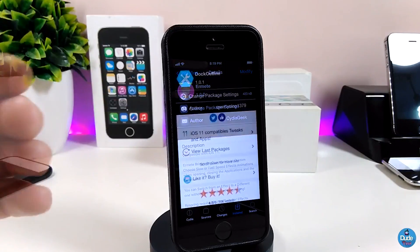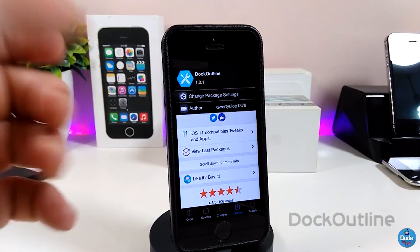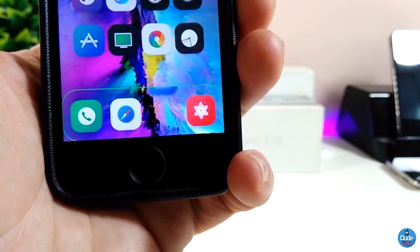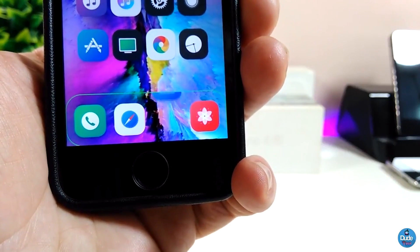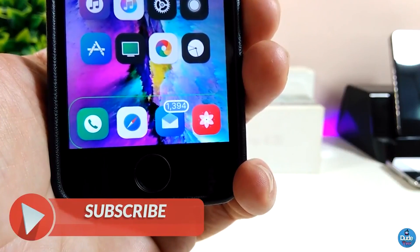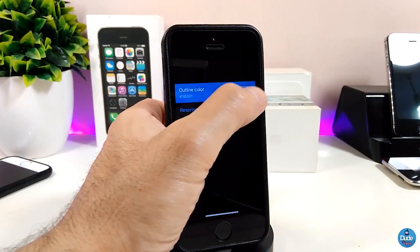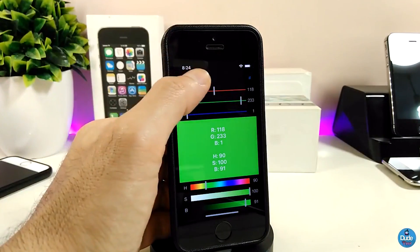Let me talk now about the next tweak — Dock Outline. If you take a look, you can see my dock looks different right now, and you can customize that style from under the settings. The only setting here is the outline color — simply tap on the color, choose your favorite color, and set it.